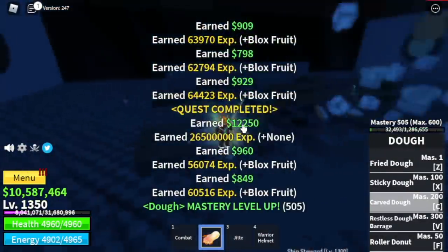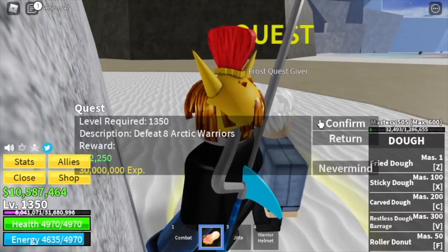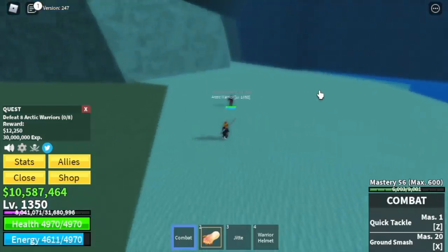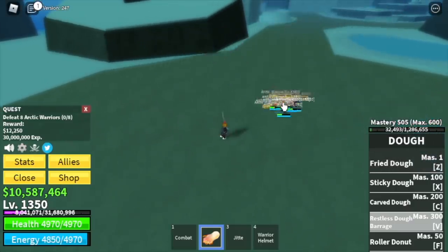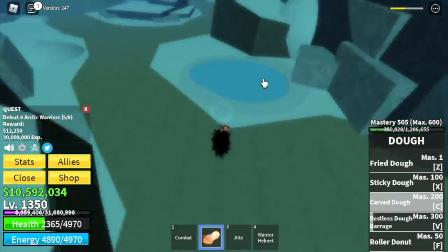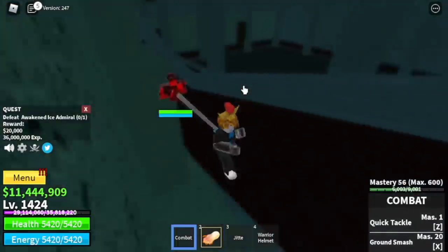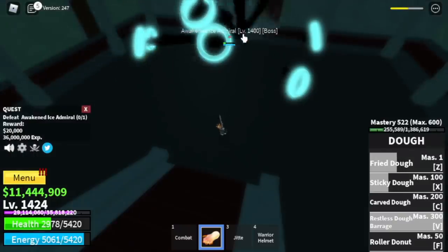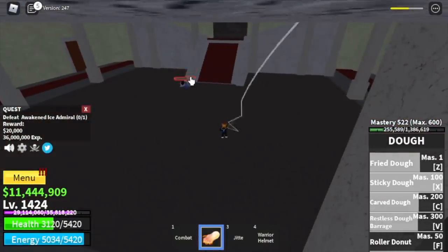Now heading to the second blast island — the ice castle. Stats: 975 melee defense, max blocks fruit. We're gonna start with the arctic warriors — you can lure five at a time, need to defeat eight. Four and four makes things faster. Our blocks fruit is at max now. The goal is to reach level 1400. After that, you're gonna start defeating the Ice Admiral via server hop. You can stock him and use your skills, or face him head-on to improve your dodging. The target goal level is 1425.